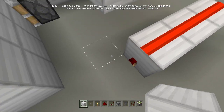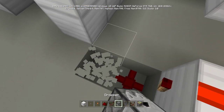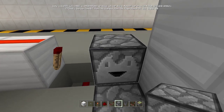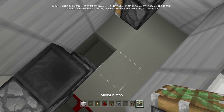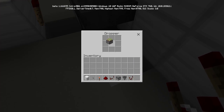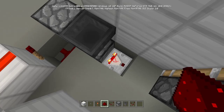Now we're going to make the T flip-flop. Place redstone dust here on the bottom of the torch, then break this block and place a dropper facing this way, a dropper facing that way, and a dropper facing this way. Then place a redstone comparator right here. Tap this dropper and place whatever item you want inside — I'll place a sticky piston. Then place the redstone dust again.